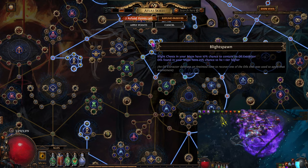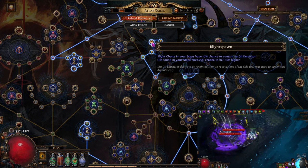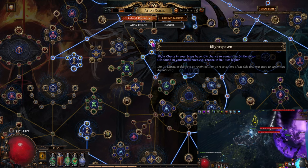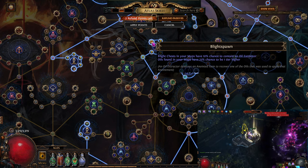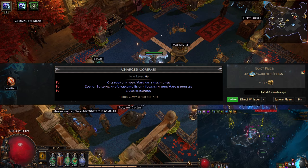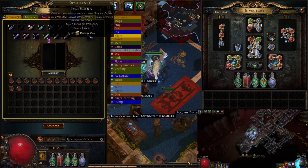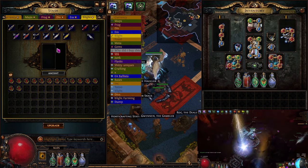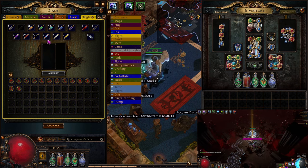What does this node do? Basically it gives us a 10% chance to contain an oil extractor, which means your maps have a 10% chance to contain 15 chaos every single time you drop one. Oil found in your maps also has a 25% chance to be one tier higher. The one important sextant we run also makes oils one tier higher. So technically we have a 25% chance that when we drop, for example, an opalescent oil, it will be a golden oil. That is a very important node.